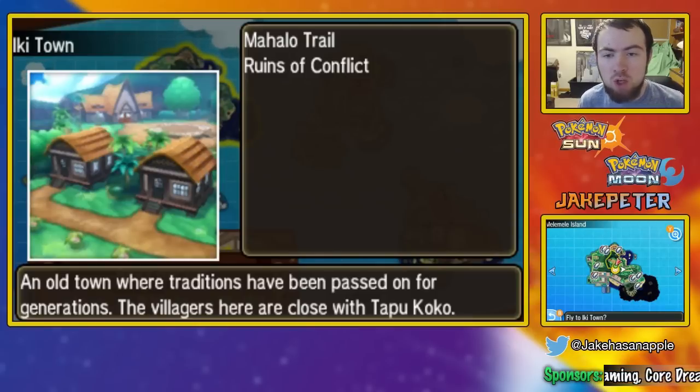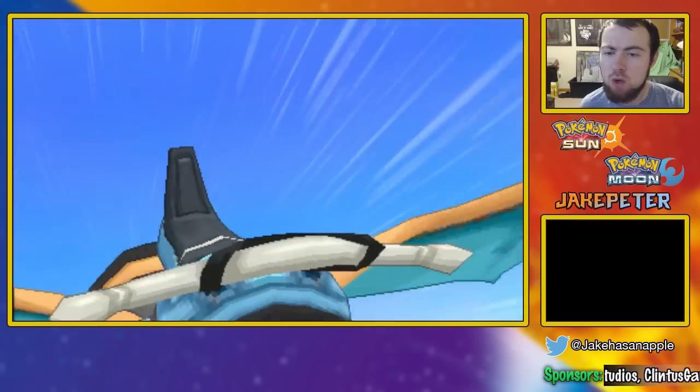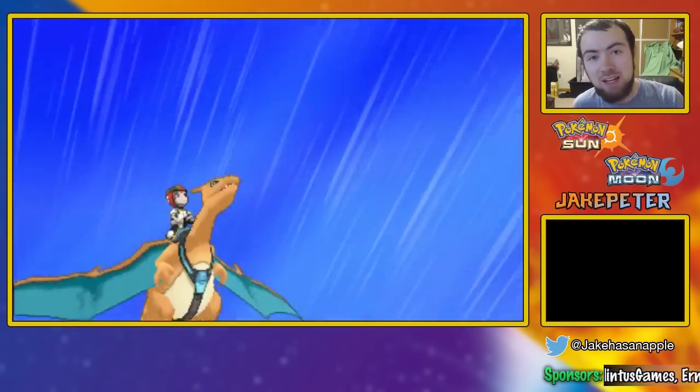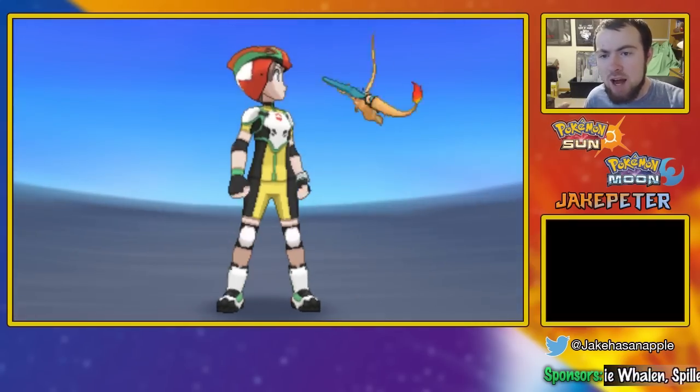To do so, you're going to want to go to Ike Town. This is on Melemele Island. It's the closest spawn to the easiest spot to get to for the Pikachu. You can go to the main city of Melemele and go inside the grass inside of the bars that they have there.